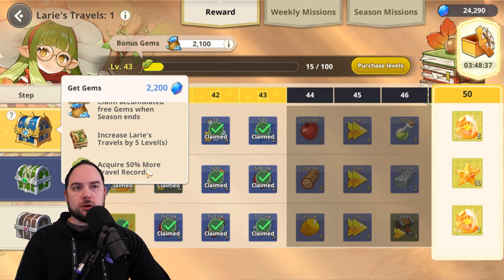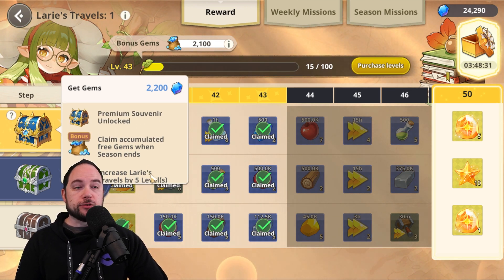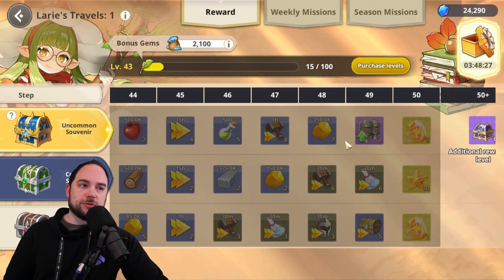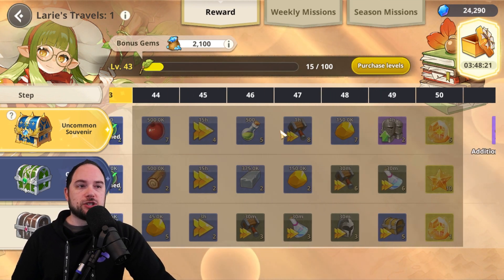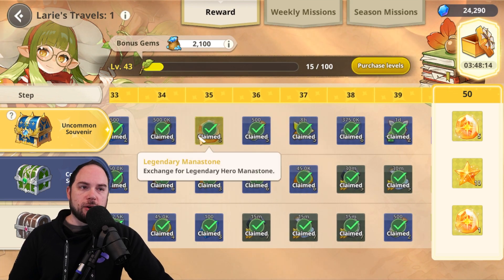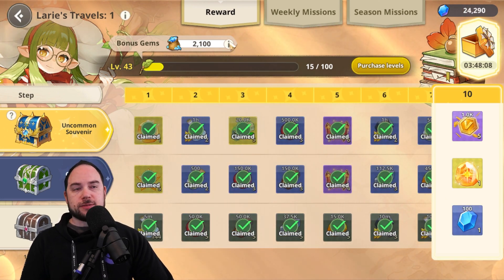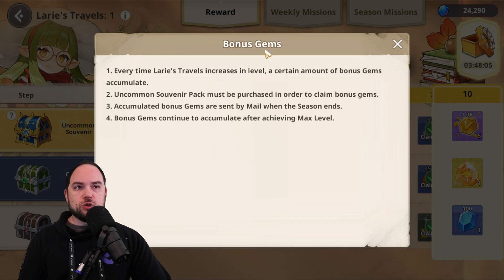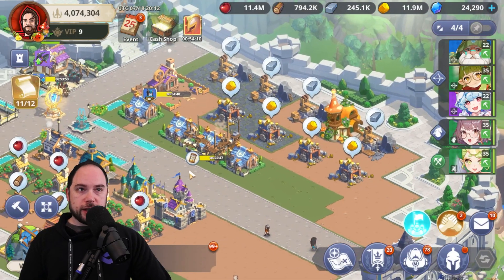The uncommon souvenir gives you 50% more travel records, which is progress towards your battle pass, and also gives you five levels instantly, so the highest tier of rewards becomes unlocked. That's going to include five legendary mana stones at the top, army expansions, speed ups, and resources. Here I got 10 summons from advanced prayer books, and here I got five legendary mana stones. The value is just super, super high on battle passes in general, and that's absolutely true here. You also get bonus gems every time Laurie's travel level increases, accumulating until the end of the season. The battle pass is a slam dunk if you're spending in Grand Cross Age of Titans.